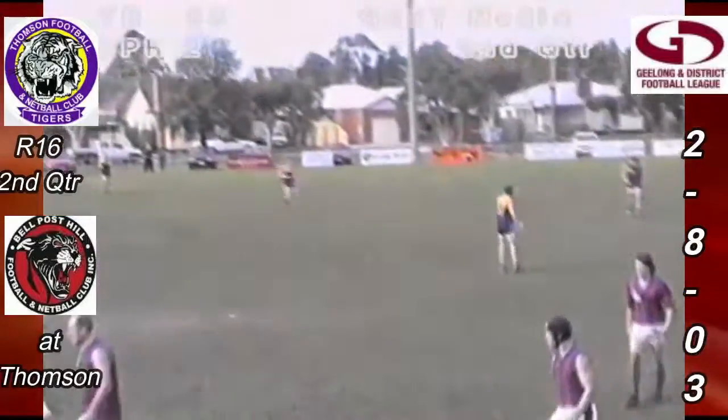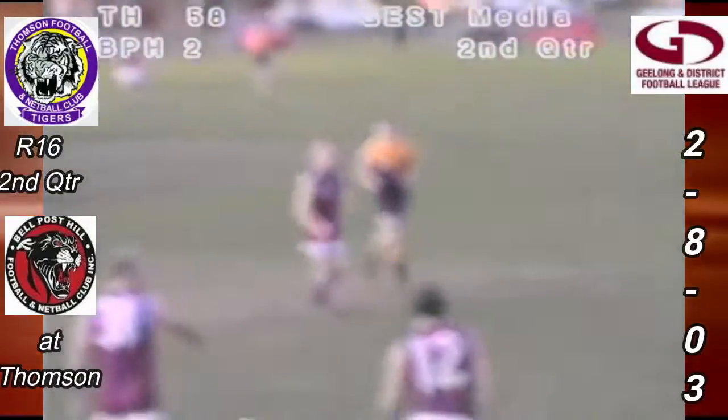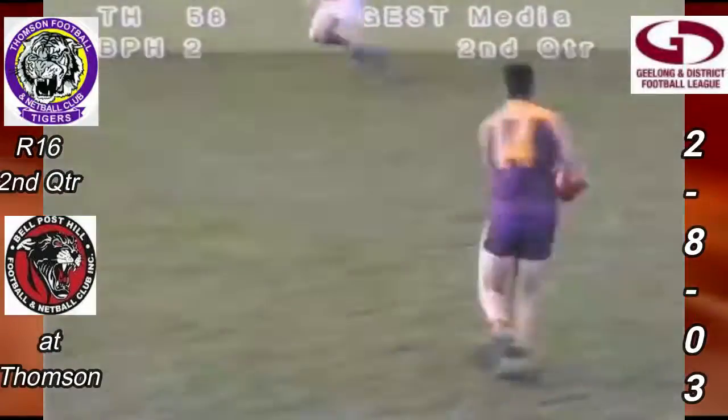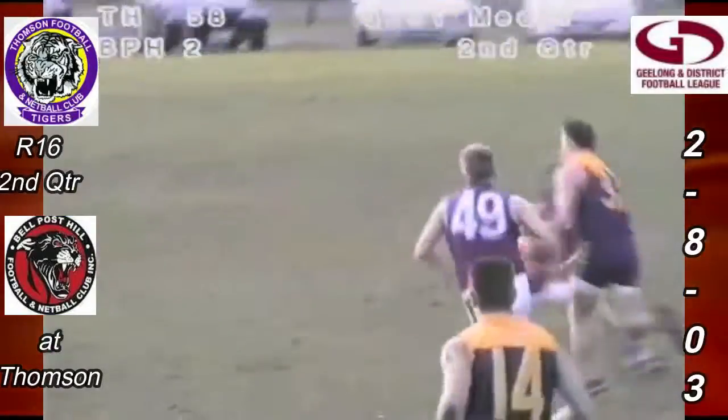Adjacent to our broadcast position, which is on centre wing on the southern side here of the Godfrey Street Oval, as the boundary umpire now prepares to put the ball into play. In it goes — Dean Oakley takes the ball, he's got to get rid of it quickly, gets a handball to Highland, handball to Felben who's free, handball to Tim Gardner who's running in the corridor.